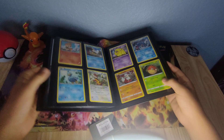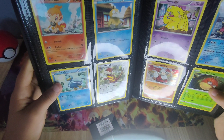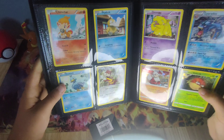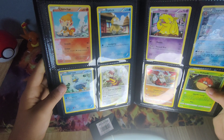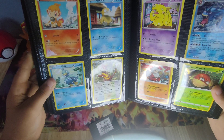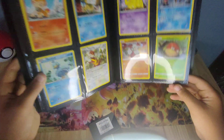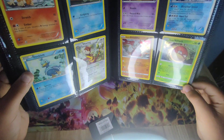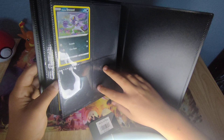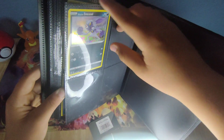Here I got a Chipin and Charjabug from 2016, a Scizor from 2012 — that's 11 years ago, it was the beginning of X and Y or end of Black and White. Then we got Ducklett from 2013, Watchog from 2014, a Gyarados. Then the three you should remember: the Histoin holo, Growlithe from that lunchbox I opened, a Histoin Voltorb Paulo from the same lunchbox, and a Histoin Sneasel.